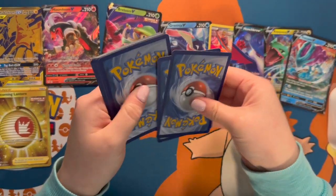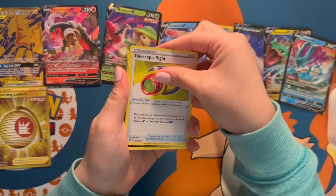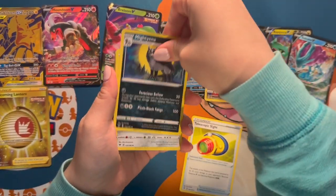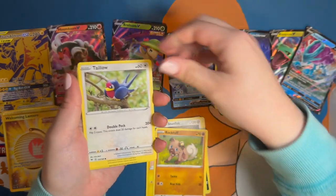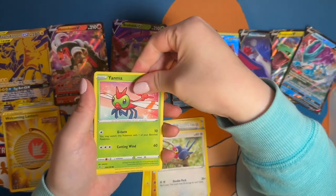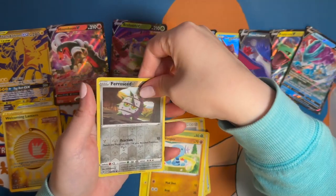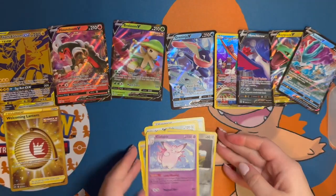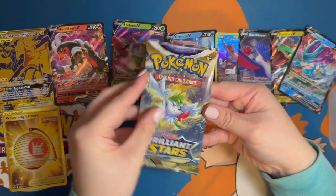Moving on to Vivid Voltage. We have a Mightyena, Boltund, Rockruff, a Taillow, a Wooper, and a Clefable non-holographic rare for Vivid Voltage.